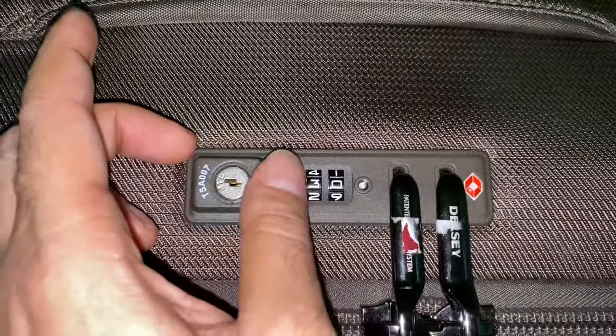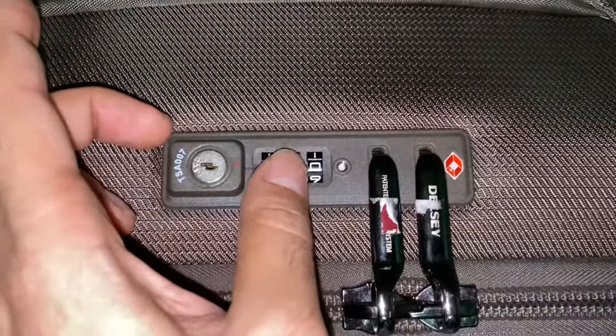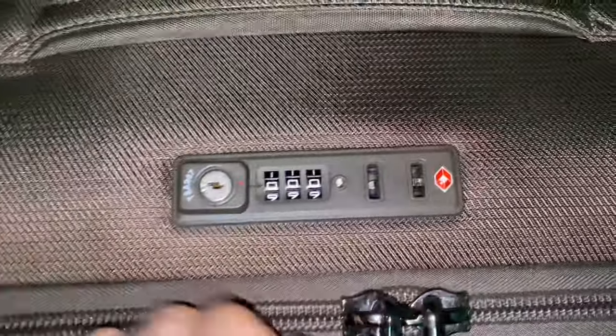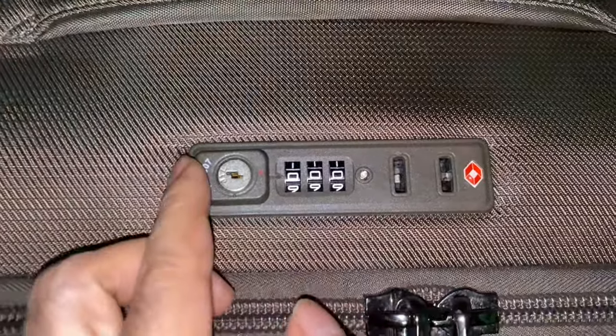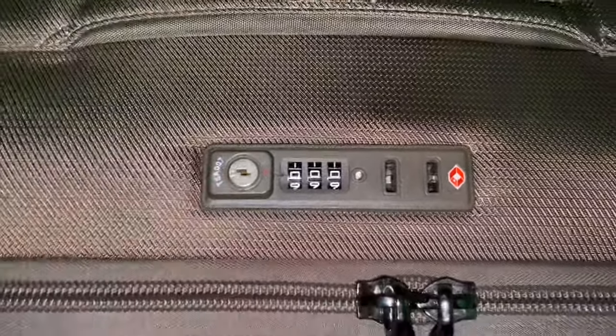To unlock, you have to go to the default code, which is triple zero (000). So here it comes — just press it. You can see you have successfully unlocked the code. This is how you can put a different code in your trolley bag. In default it will come as triple zero. Thank you.